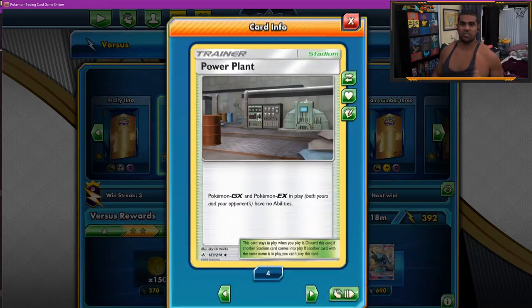We also play one Big Charm because it lets you get out of reach for ADP Zacian, and lets you get out of reach of Pikarom as well. Two Power Plants just to stop Dedennes and stuff — just stop them setting up, really. Obviously we do like to go Dedenne-hunting with this deck, but if we can just stop them setting up, it's always fun. One Stadium Nav so we can stop them having their stadium in play.